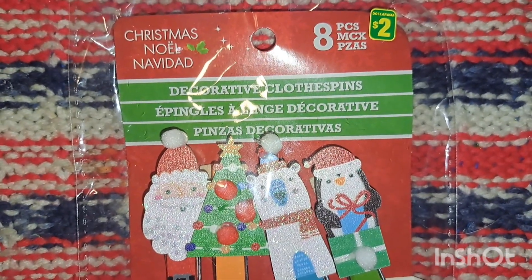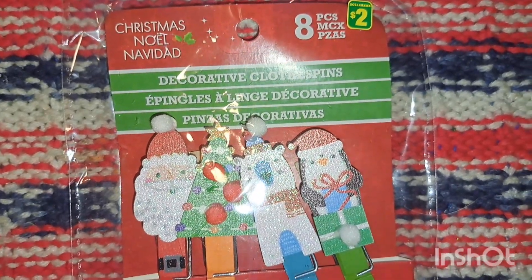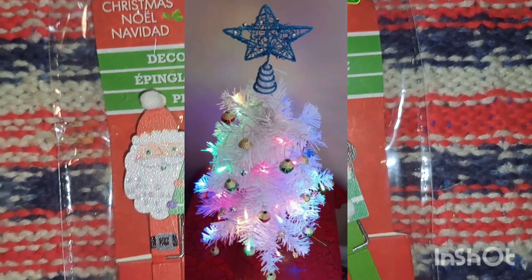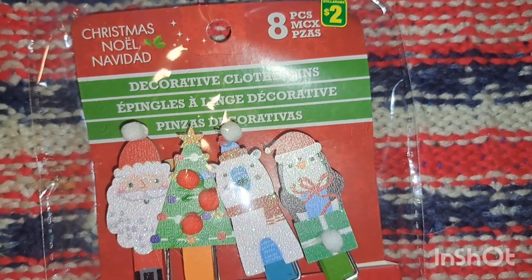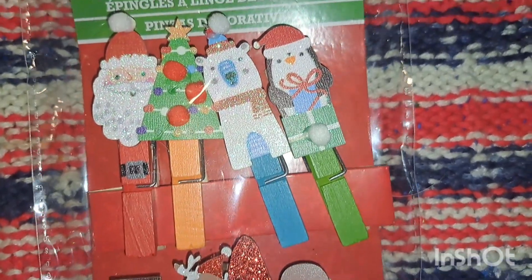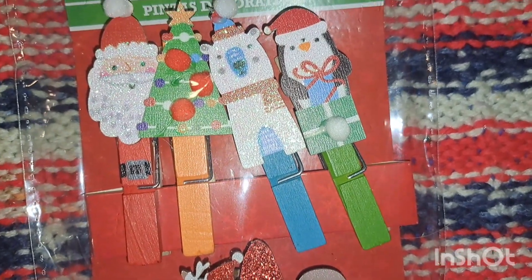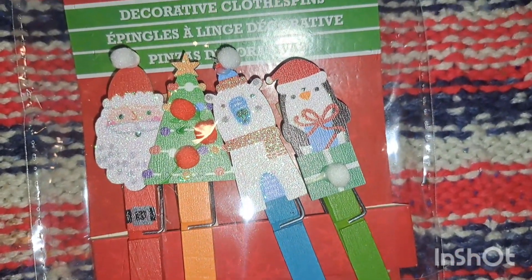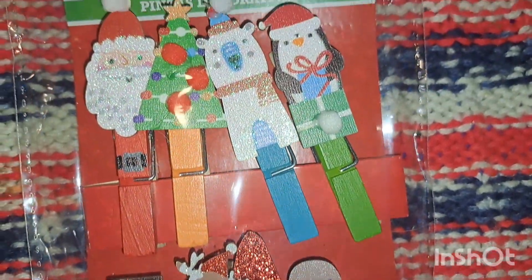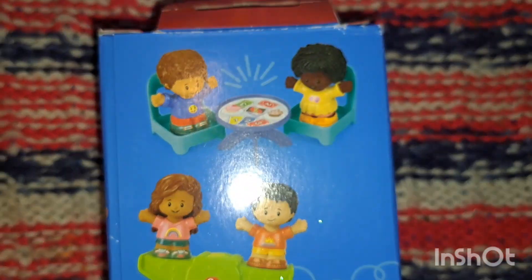My mom didn't want to do a large Christmas tree this year, so she sent me to Dollarama to get her ornaments and a small tree she could decorate when she got home. But I totally forgot to give her these, so I kind of feel bad. These were two dollars and it's eight pieces of decorative clothespins - you get the Santa, tree, polar bear, penguin, snow person, reindeer, gnome, and gingerbread. We'll use them as part of our decor. You could also use these with counting clip cards to identify the right number or letter.